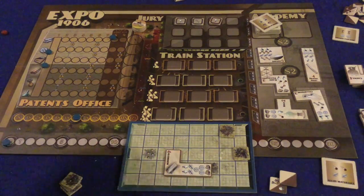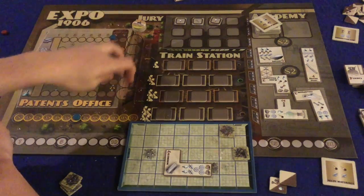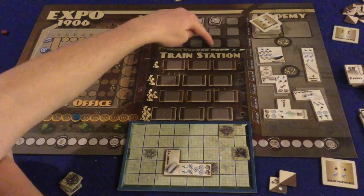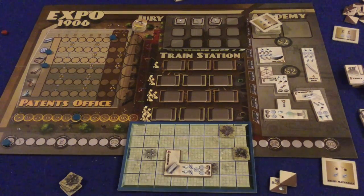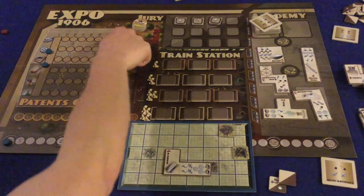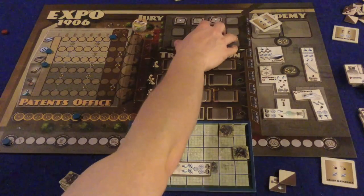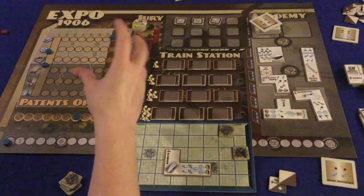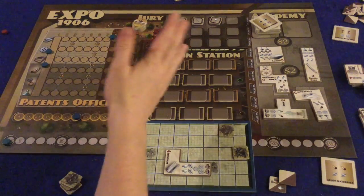The game ends when all invention slots are filled or all rounds are completed. You total up victory points from tokens, the journal track, and the jury — whichever of steam or electricity is most popular gives two extra victory points for matching inventions. Whoever has the most victory points wins. And that, in a nutshell, is how Expo 1906 is played.